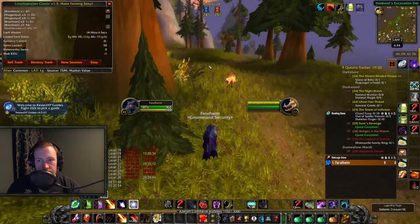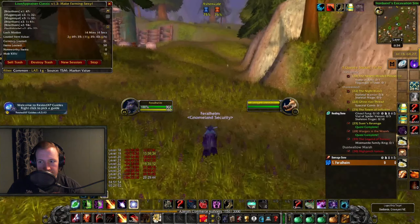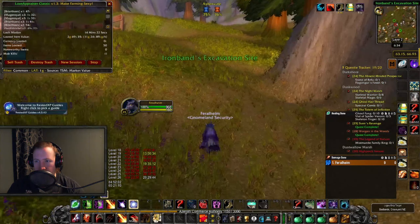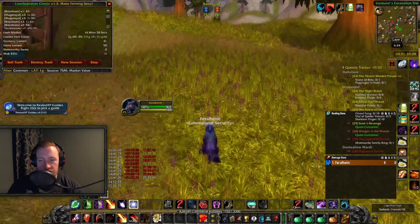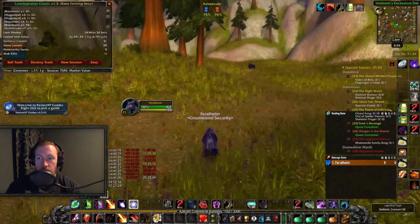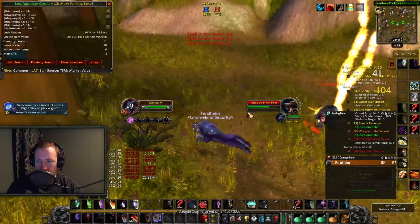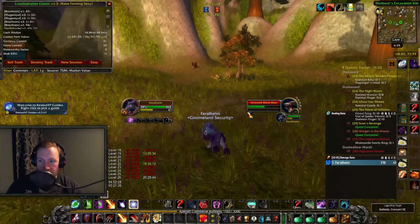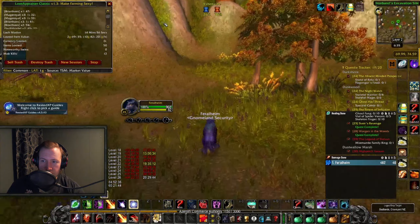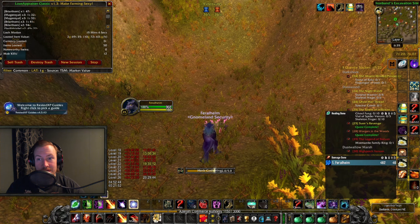We're farming herbs, specifically Briarthorn and Mage Royale, for the possibility of getting Swift Thistles. These can drop in various zones, but there are 3 different zones that have been most successful for me personally. This one right here — Loch Modan — just running laps around the entirety of Loch Modan, or the eastern part of the lake in a circular fashion including the 2 islands, is making me so much gold.